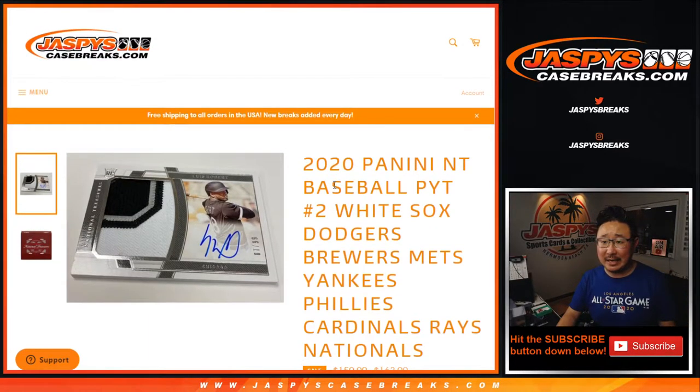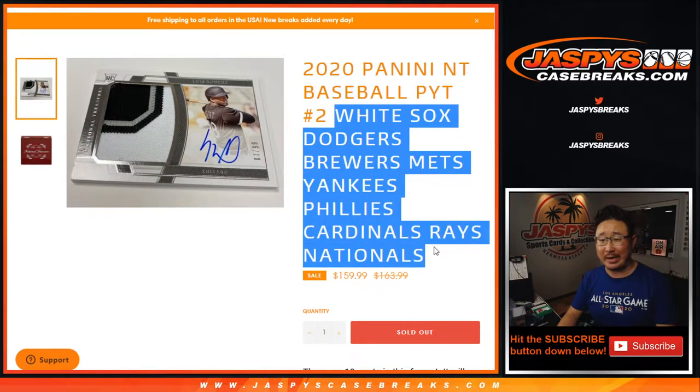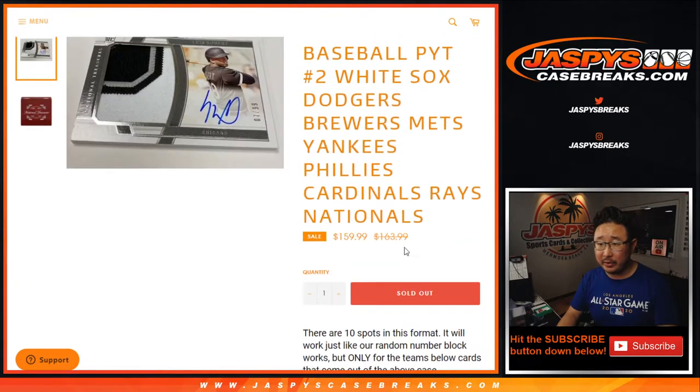Hi everyone, Joe for JaspiesCaseBreaks.com coming at you with an NT number block randomizer. It's a random number block break essentially just for those teams and only inside NT Picker Team 2, which is coming up in a separate video. Here's how it works if you're not familiar with it.